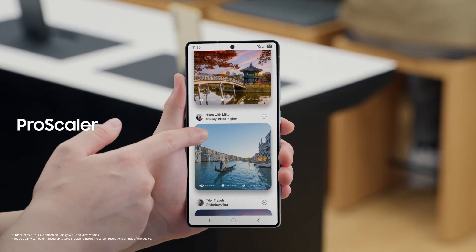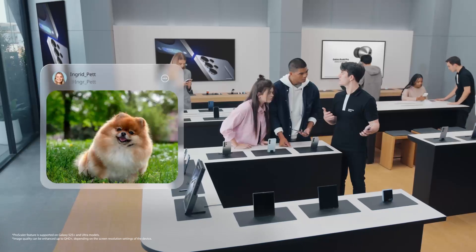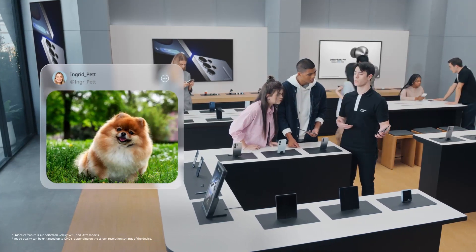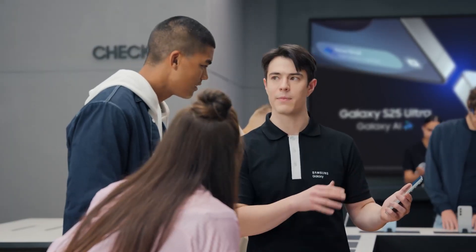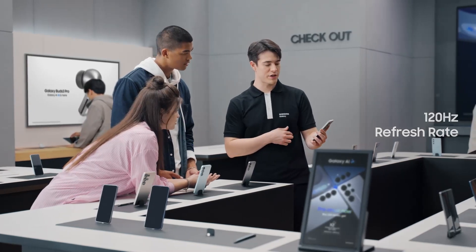Check out that display. The S25 uses a built-in Pro Scaler to make everything on your screen look true to life. It uses image enhancement algorithms to increase quality by up to 40% for all your content, not just gaming. With a 120Hz refresh rate, everything you do looks crisp and clear.